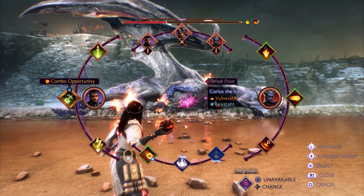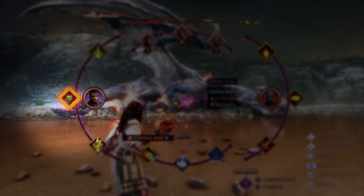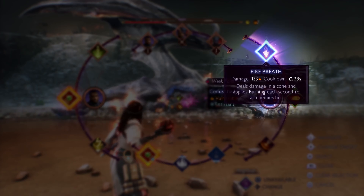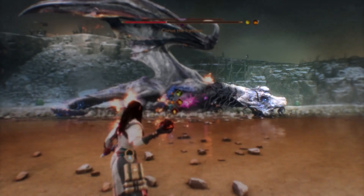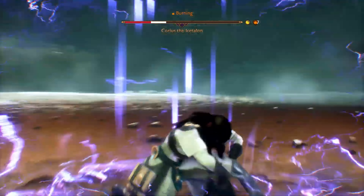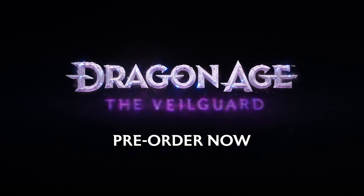With my Companion's full suite of abilities available, let's finish this thing. I'll once again use Lucanus' Debilitate to set up a detonation, and this time I'll trigger it with my Meteor attack, all while Tasha's Fire Breath keeps the Dragon burning. And I'll finish the job with my powerful ultimate ability, Thunderous End.